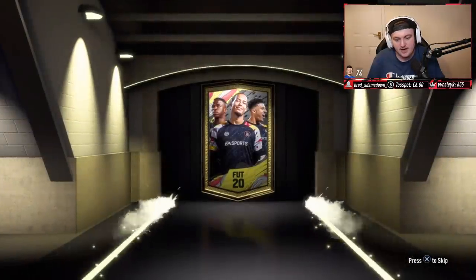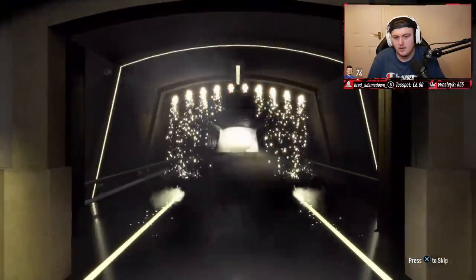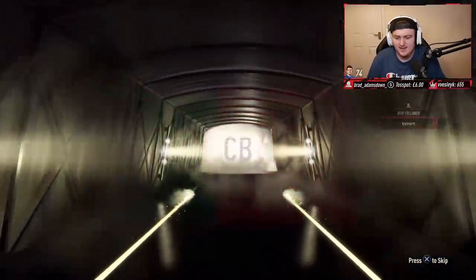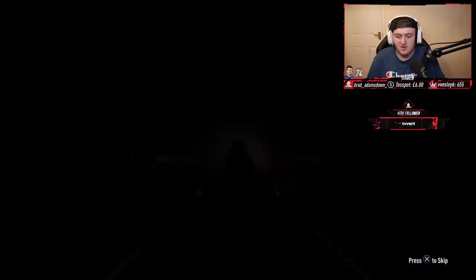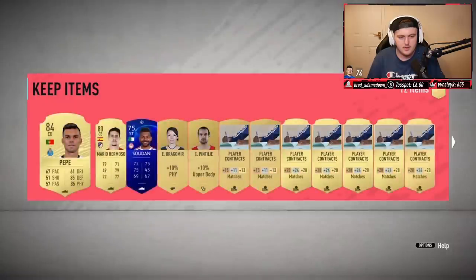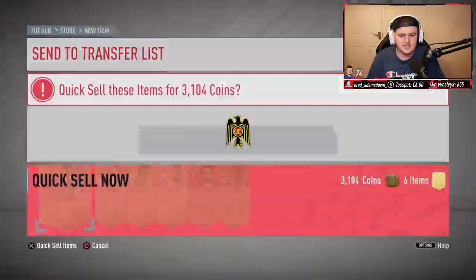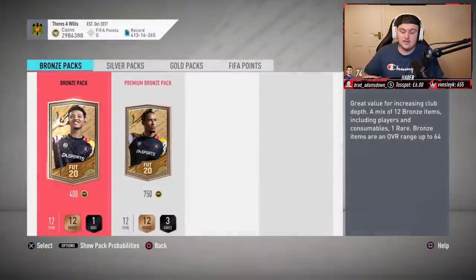Second pack now — at least something again. No walkout again. Feels bad. It's going to be Portuguese right back, center back — Pepe, 84. That's all right, we'll take that. Anything else in the pack? Like two 84s maybe? No. Store all that in the club, discard the rest, and we move on. Fingers crossed we get some good rewards soon.